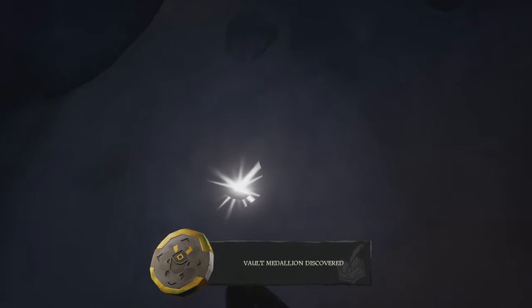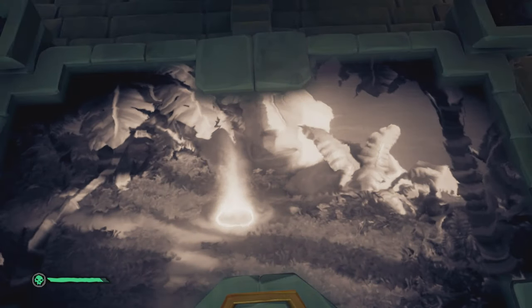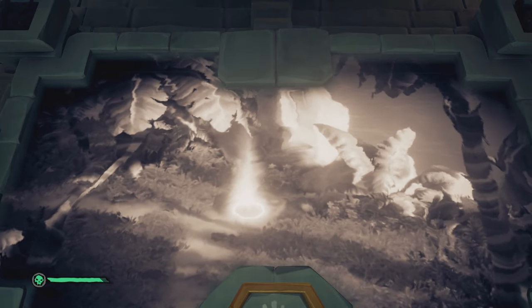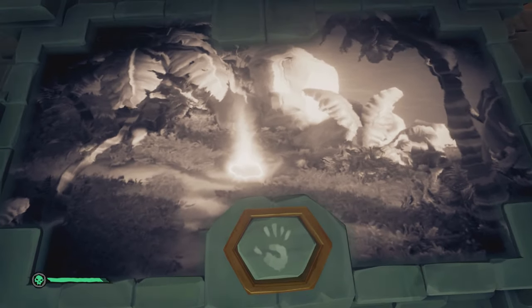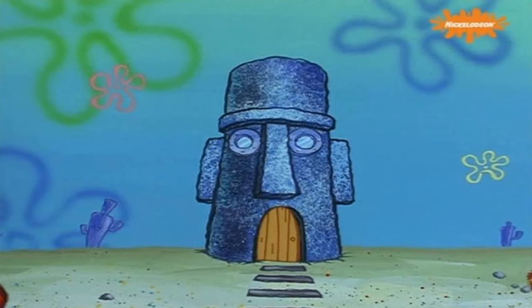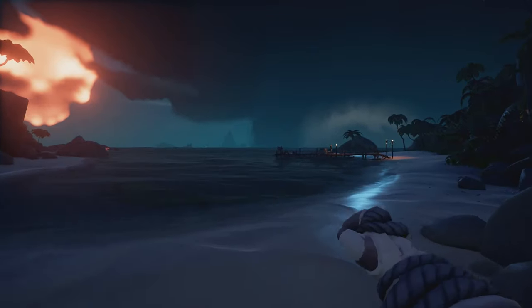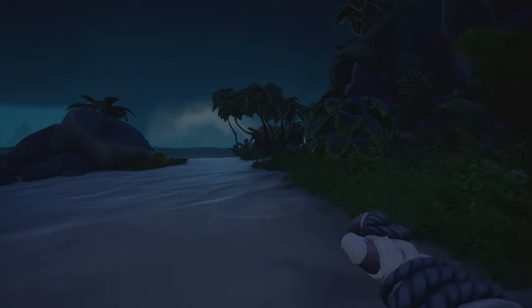You're going to get two more medallions and do the exact same thing. The next one is just to the right in this little gap — these rocks will unlock a new image. The images are the same for Crook's Hollow and will never change; it's always going to be the same images and places that you need to go. I spent the first time I did this about 20 minutes looking for that Squidward's house-looking thing, but it's very simple once you know.